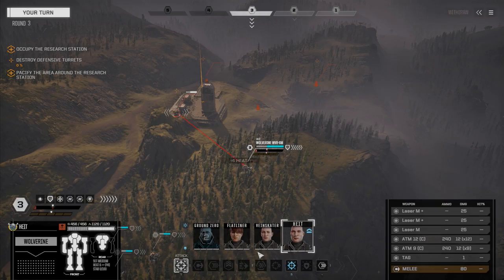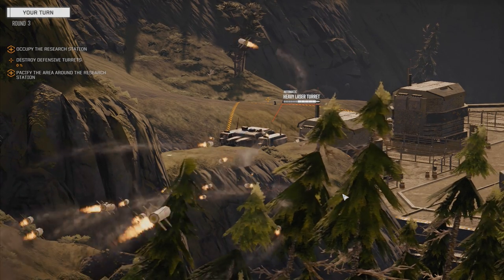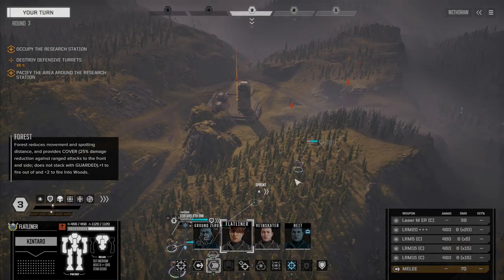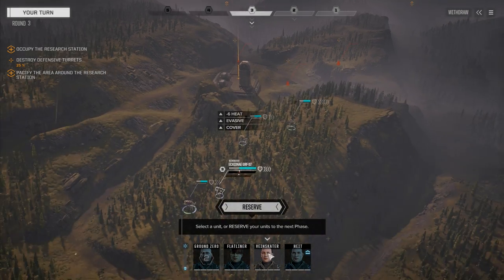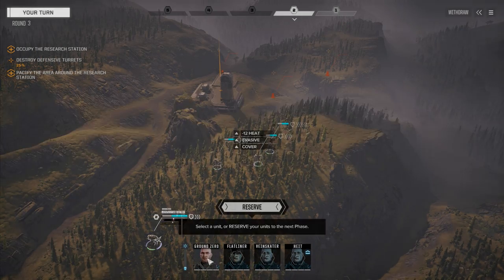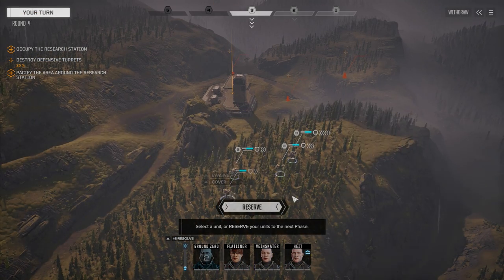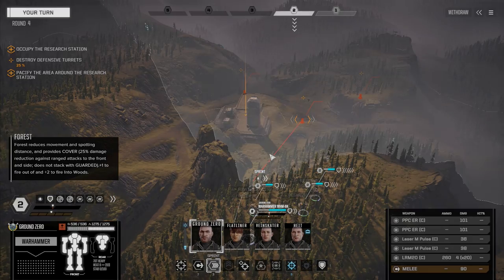What I did is I added a bunch of energy weapons: a PPC, clan ER large laser, an ER medium laser, and my triple-plus large laser in the torso. In the arms I just put clan light machine guns - they were super light and I figured I might as well utilize the hard points. So we've got another long range boat. We were originally planning to make it a missile boat, but this Catapult was the missile Catapult variant. Slowly moving forward, I'm going to reserve my turn.